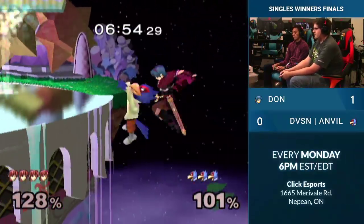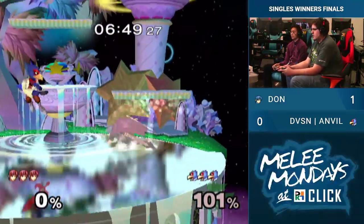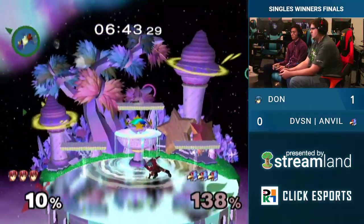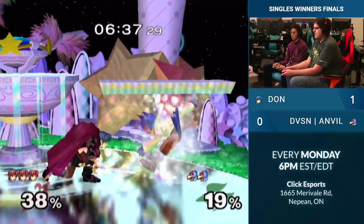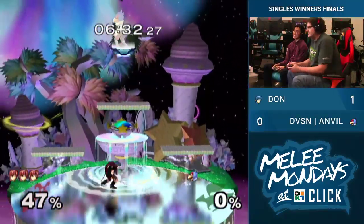Good trade for Anvil there. Nice long dash — clean, gets through. Up throw. Weak up air, so close — but still gets that. Misses the attack and punishes. Dawn's playing out of his mind now. This is crazy. The rapid down tilts — what the hell — and then the forward smash.